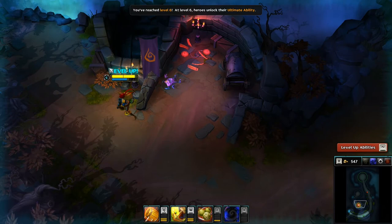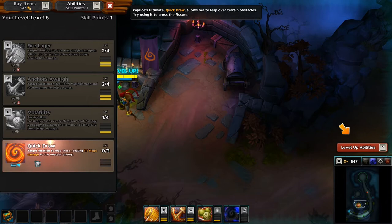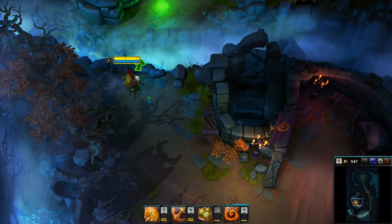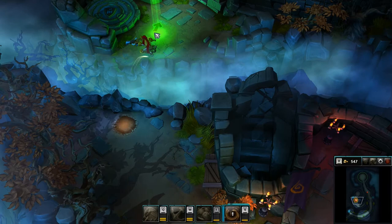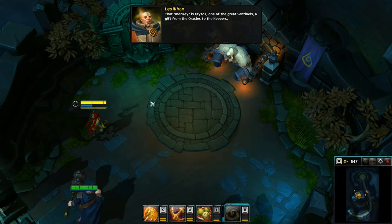At level 6, heroes unlock their ultimate ability. Okay, I'm pressing that. Capriza's ultimate Quick Draw allows her to leap over terrain obstacles. Try using it to cross the fissure. So I guess all I gotta do is come over here. Does it show me my range? Cool. Wait — oh man, that's got a low cooldown.